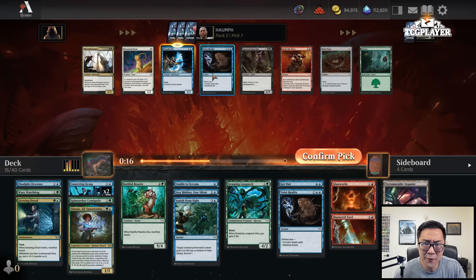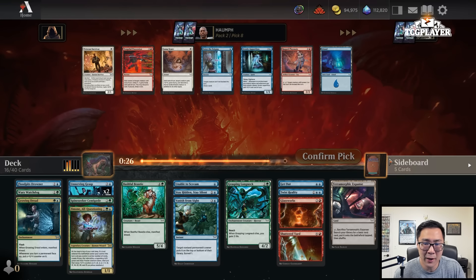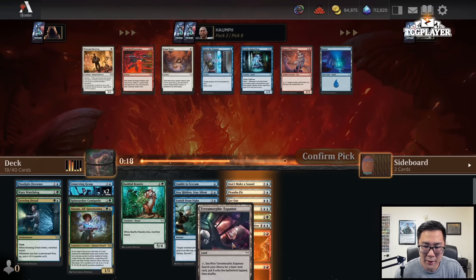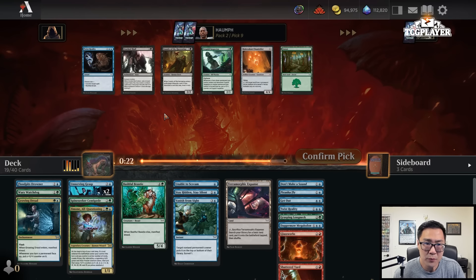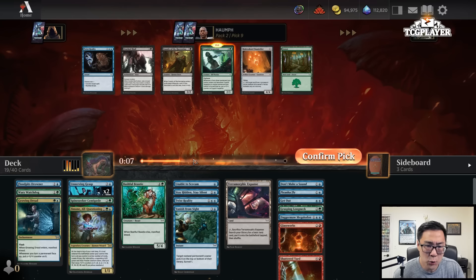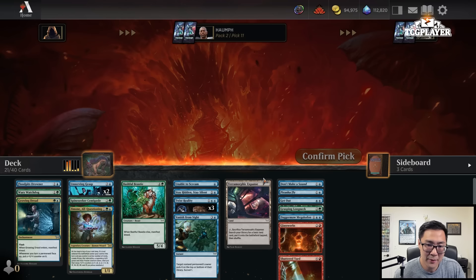I will take Piranha Fly over the second Twist Reality — I already have two counterspells if I do want to play them. This is something I hope not to play, but I'll have it in case I need a two-drop. This is kind of the maybe stack here. The packs are looking quite bad — I'll take an Apparition. I guess I'll take an Inspector because I don't want a million Twist Realities. We only have three manifest cards. I do like Twist Reality in Blue-Green, but three might be too many.